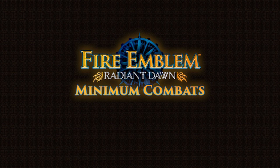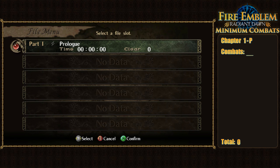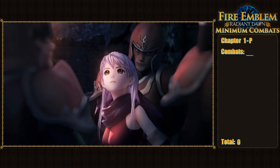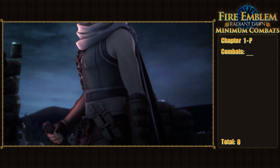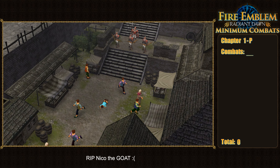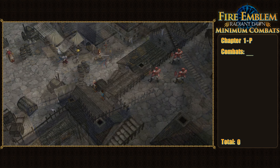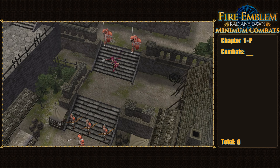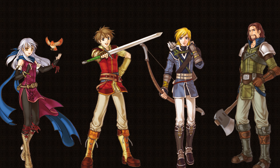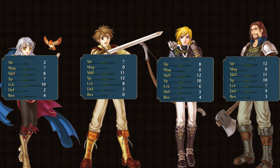With that all covered, we can finally get started with part one. Right after starting up a new game, we're immediately introduced to the first army we'll be taking control of: the Dawn Brigade. In part one, we follow this ragtag band of freedom fighters as they rebel against the Begnion occupying force, which has been occupying Daein and oppressing its people since they lost the Mad King's War. Because they're basically just Daein citizens with no formal combat training, they have some quite abysmal base stats to match this reputation — which is a bit of a problem for us.